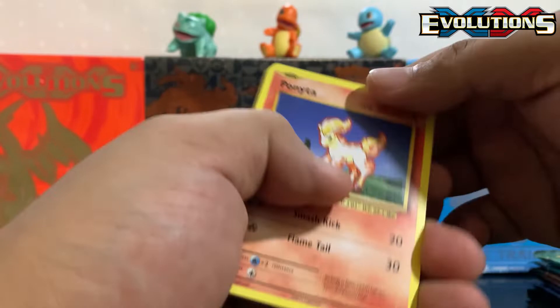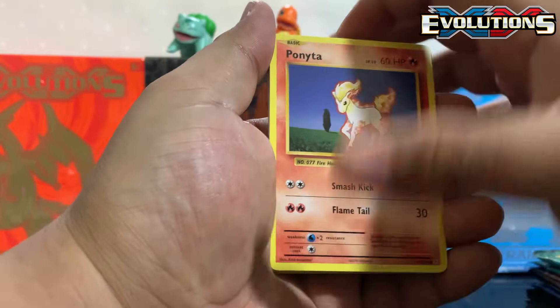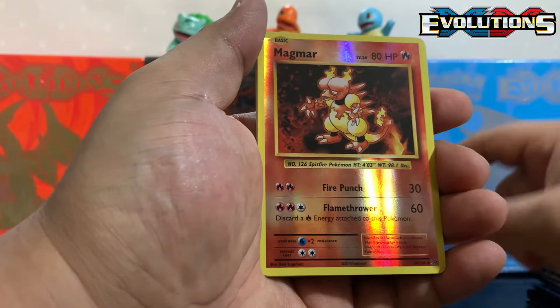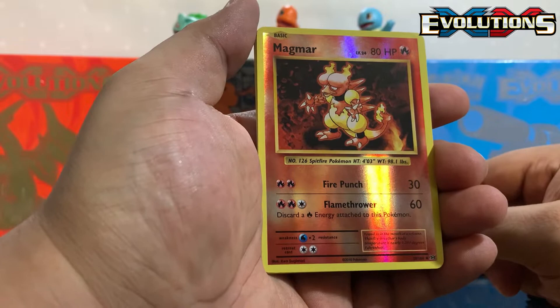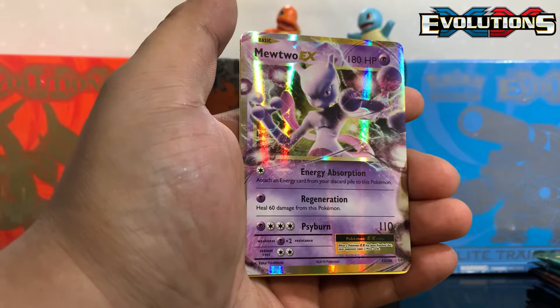Come on baby, let's get it! Code card for you guys. Ponyta again, Sandshrew, Vulpix, Nidoran, Growlithe, Magmar reverse holo — that's not a bad one right there. Come on — second-to-last pack magic! Let's go — I knew Evolutions was gonna let us down like that.